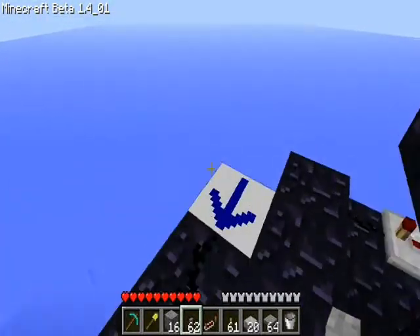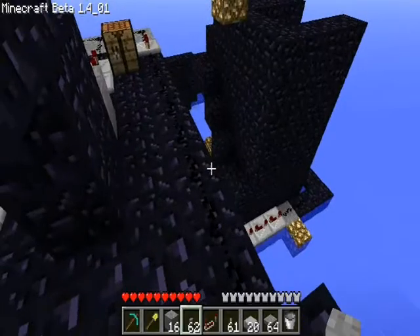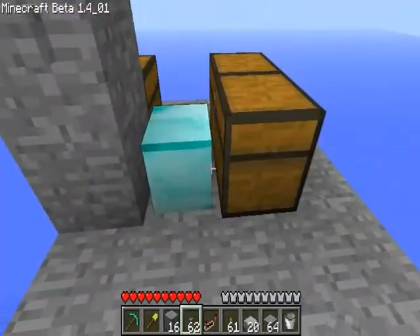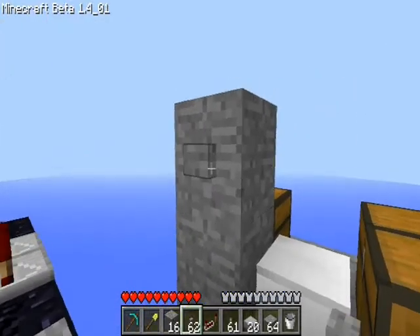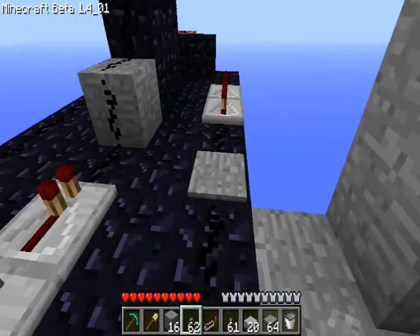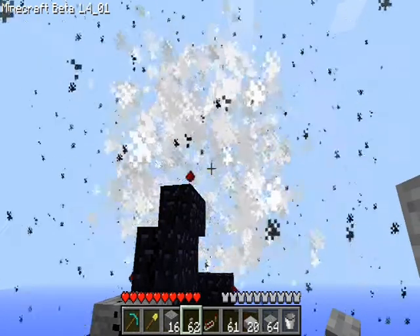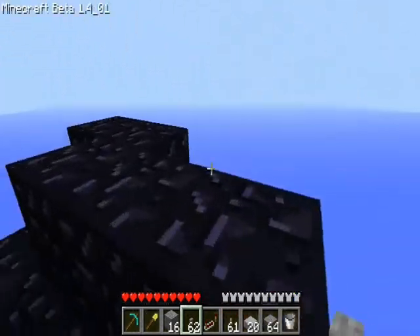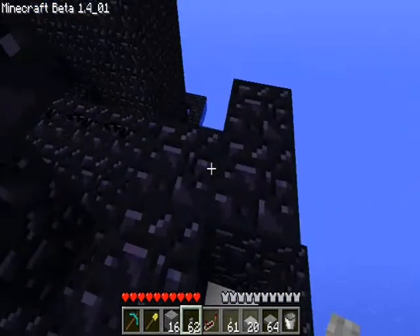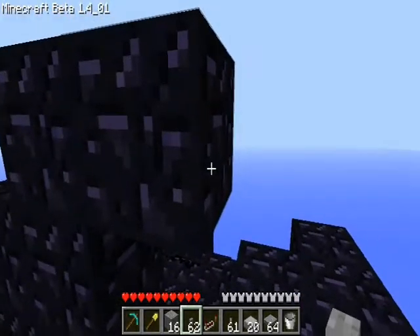Here I switched back to TNT and actually destroyed the cannon, just for visualization of what happens if I do that. It destroys the redstone. And that is a pain — it mostly destroys the redstone. Fortunately, it didn't destroy the pistons. I do believe this is the first video where I actually show me placing blocks.